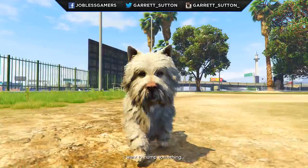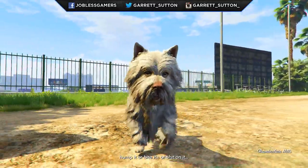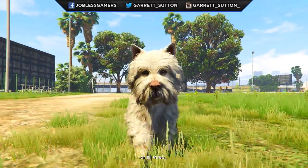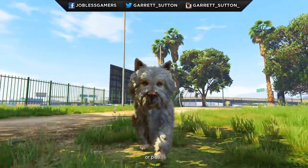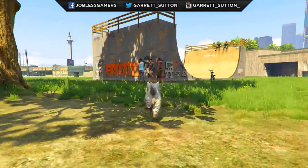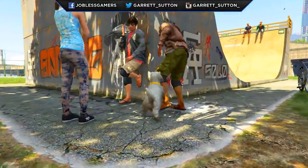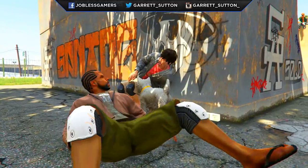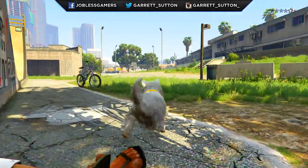The first animal I changed into was the terrier. It's a very cute small little dog and you can free roam and walk around without anyone bothering you, but surprisingly this little terrier does pack a punch. He does a lot of damage — he's actually one of the hardest hitting land animals I ran into. He easily killed civilians of Los Santos in one bite.